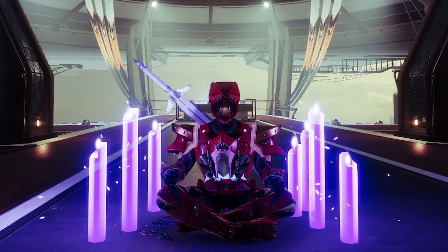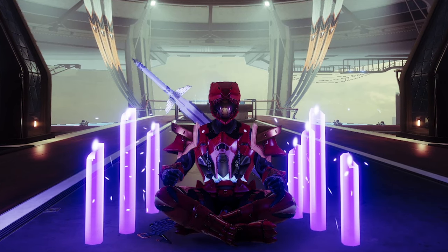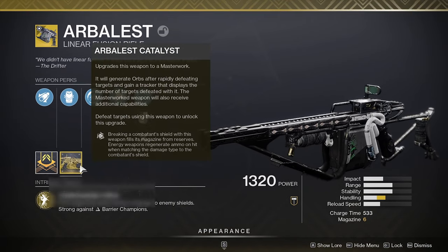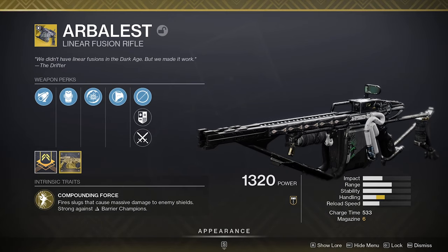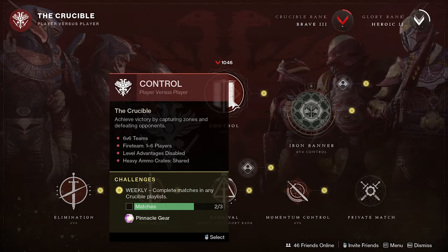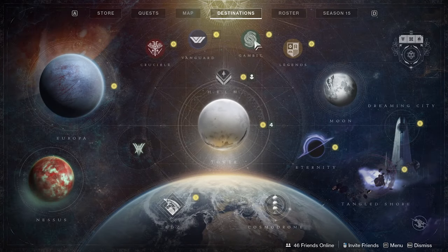With the addition of the 30th anniversary pack, the Arbalest has gotten a few changes such as being able to shoot anti-barriers and also getting a brand new Catalyst. To answer your question of how you can get your hands on it, you have the option of doing Crucible — I personally got it first try in my first match — but you can also obtain it from modes such as Gambit as well as Strikes.